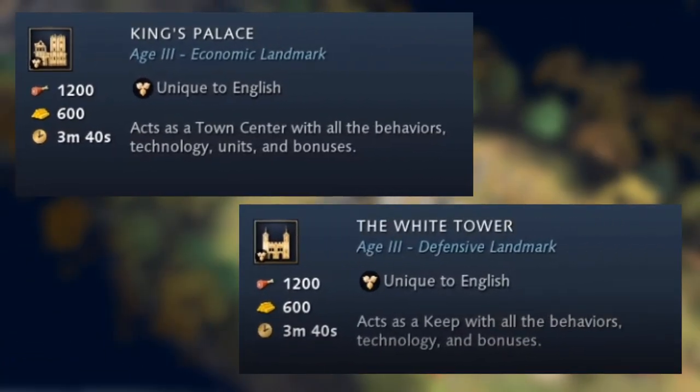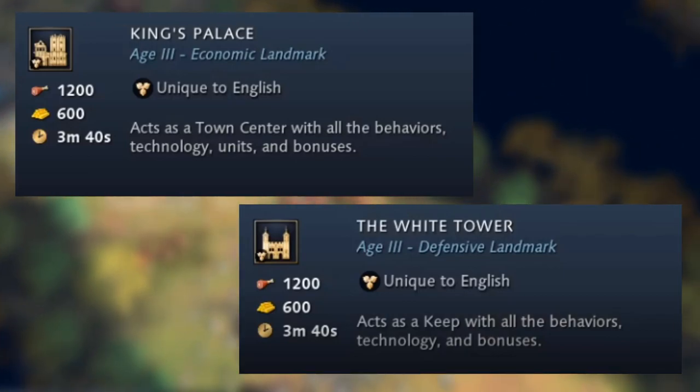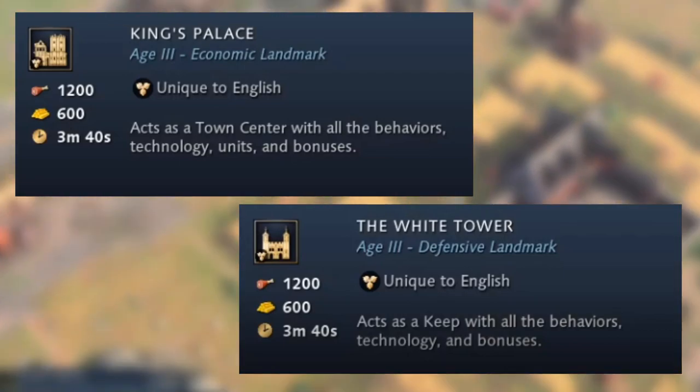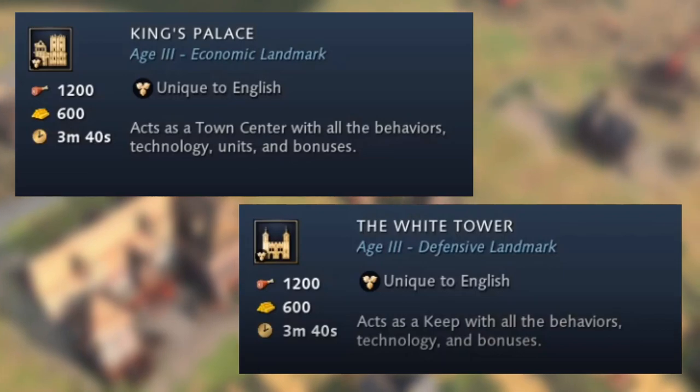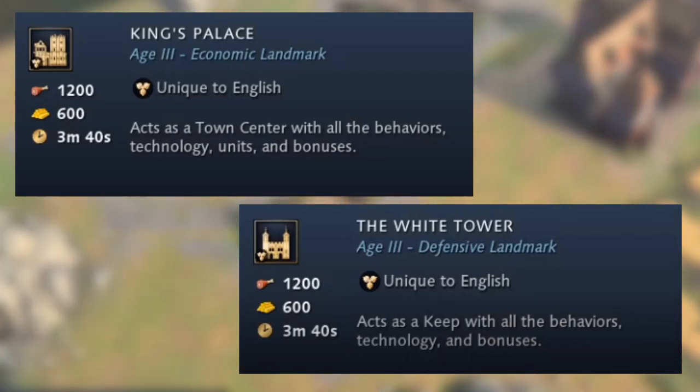For the feudal age to castle age progression, the King's Palace acts as a town center with all the behaviors, technologies, units, and bonuses of a town center. It's essentially an expensive town center, but it means you don't have to mine stone early. Town centers are generally expensive to build in the feudal age, so this landmark can be a worthwhile alternative.